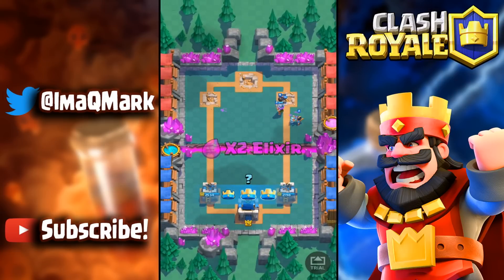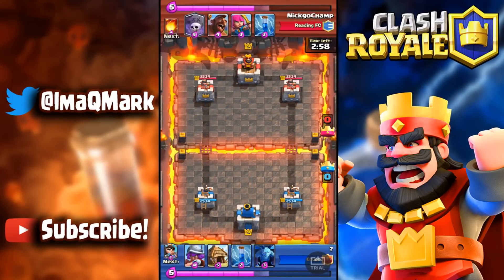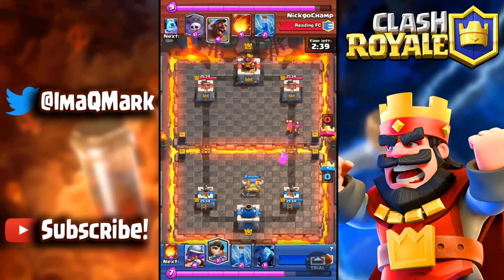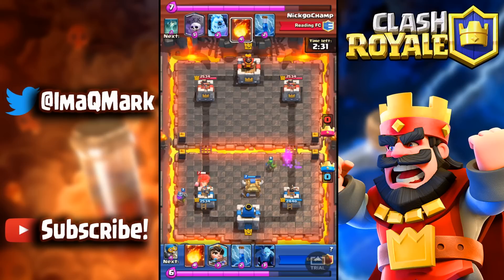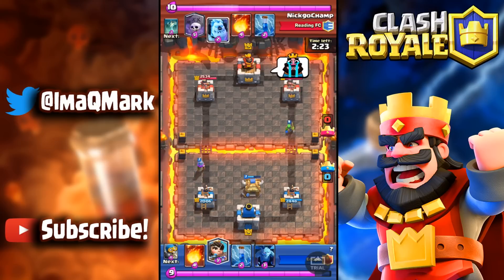Next replay is against Nick Gochamp from Reading FC. I started with the goblin hut this time just to get some chip damage. He uses archers to counter it, which is a good play. He pushes with a hog graveyard deck. Both replays I'm showing feature graveyard decks — hog graveyard and giant graveyard are two of the biggest meta decks right now.